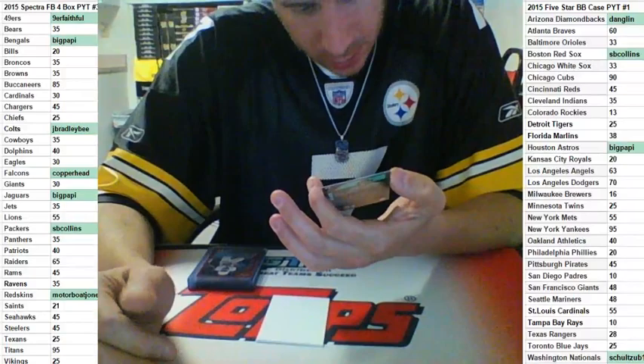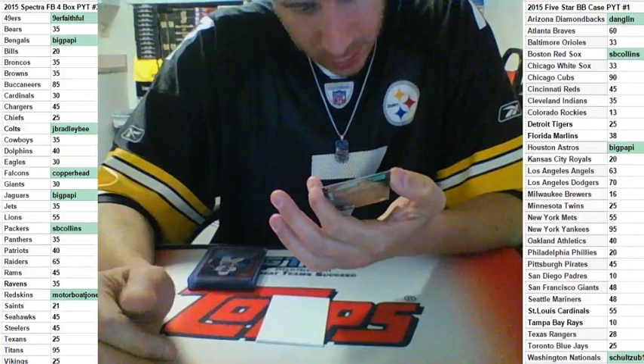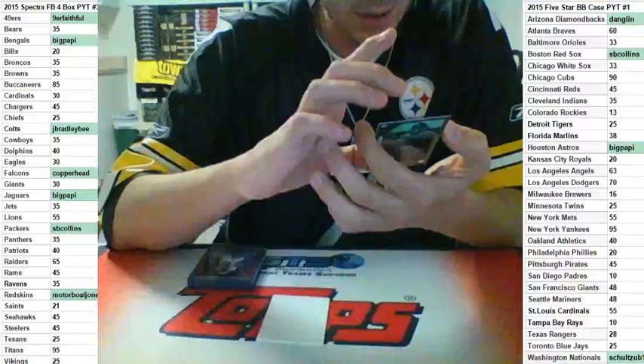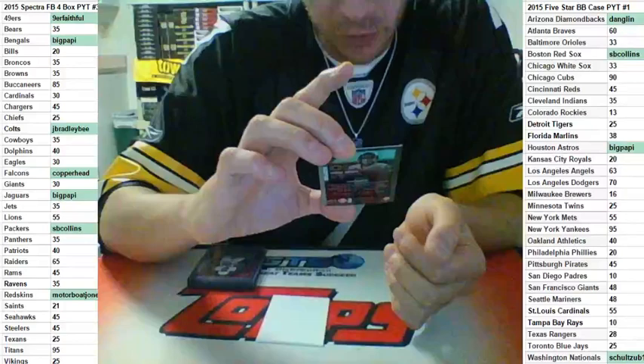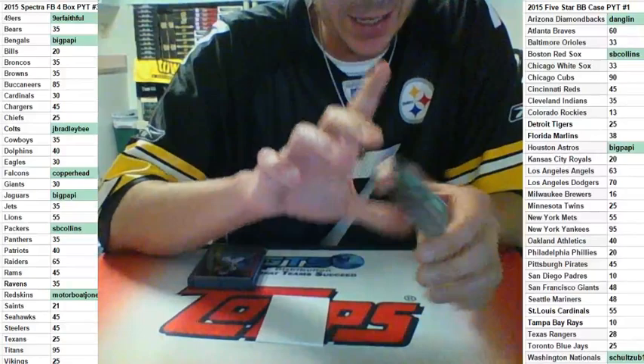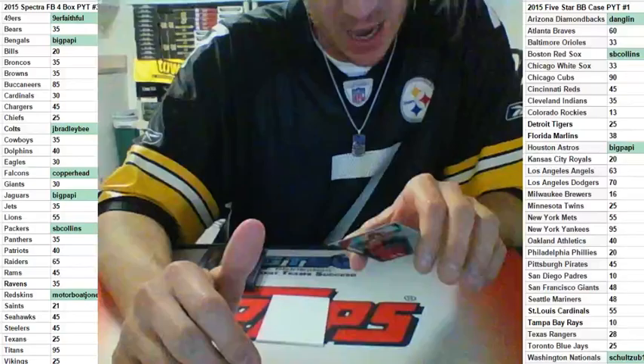It took until the last box. It is a Black Ink with inscriptions — Pac-12 Player of the Year 2014, Oregon quarterback. Black Ink, 06 of 25 — Marcus Mariota.